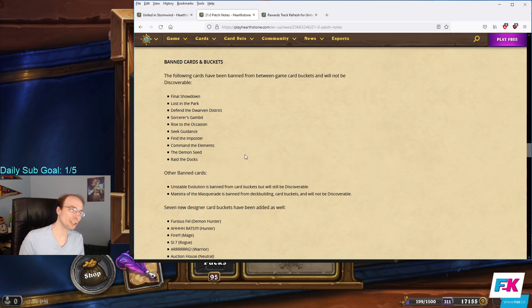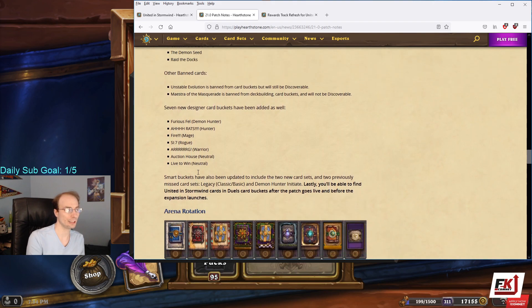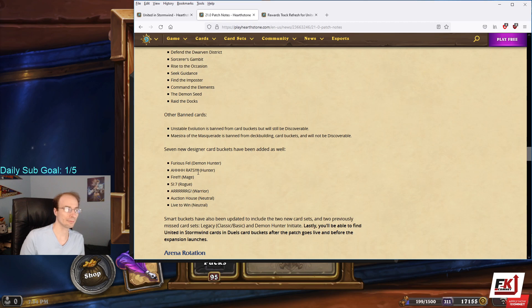Unstable Evolution is banned from card buckets — I assume it's also banned from putting in your starter deck, but it's still discoverable. The rogue card that makes you a different hero is banned from deck building and has no way to get into your deck. They've also added new buckets and changed what sets are going into group learning.